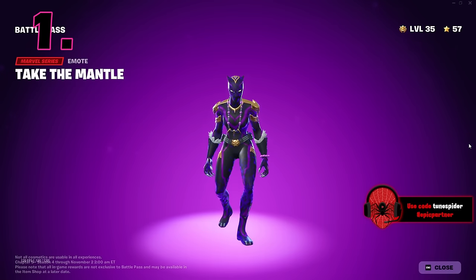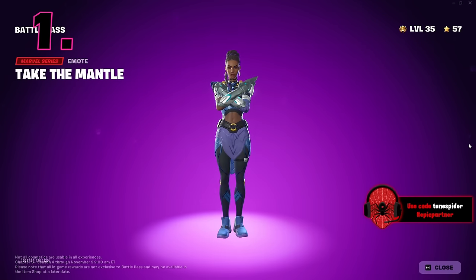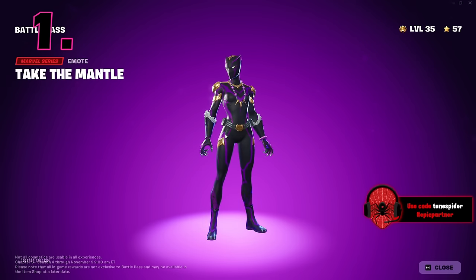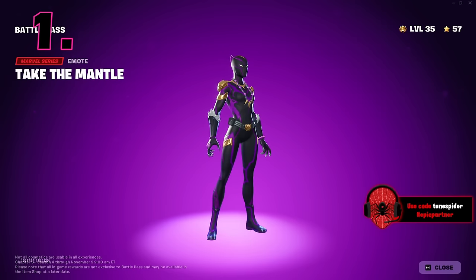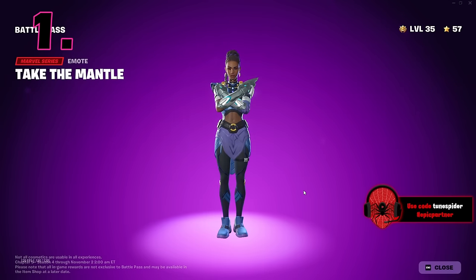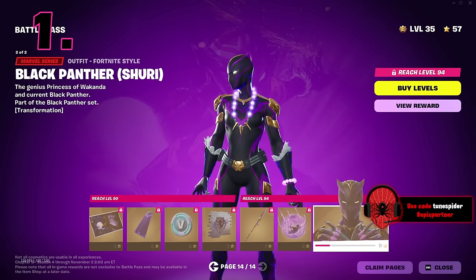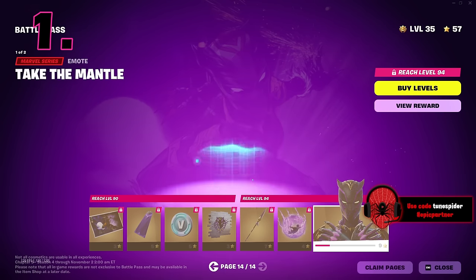At number 1 and my favorite skin in this battle pass is Shuri's Black Panther. There's so much that they did right with this skin. I love the Wakanda bracelet, the forearms with the fur. It feels like a good mix of her MCU suit and her comic suit, and I can see a little bit of T'Challa's influence as well. This is my favorite skin in the battle pass — it's so clean, so good. I also love the emote that goes with this skin. Everything about it is just perfection.